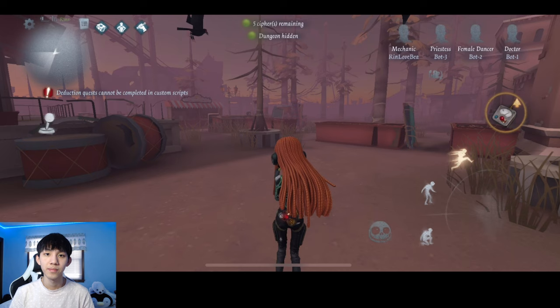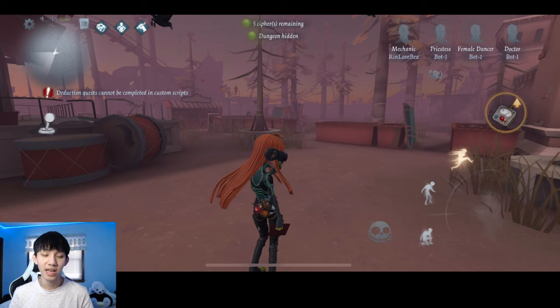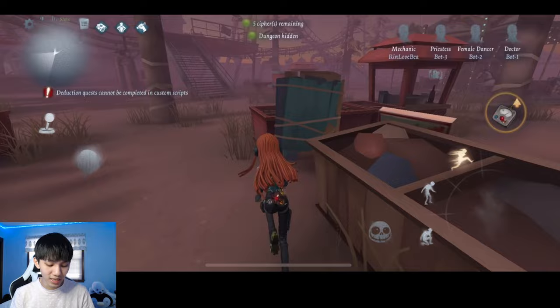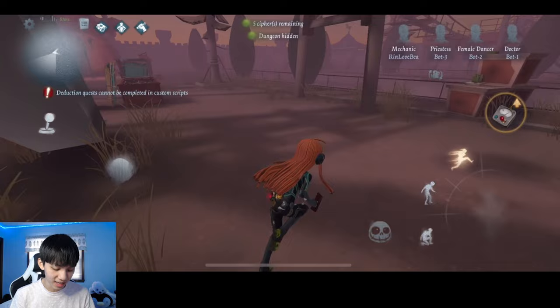The next and final map is Moonlit River Park. Moonlit River Park has five dungeon locations. Starting from the front gate, make your way to the middle of the map near the bridge. Your first dungeon location is actually next to a slide. Make your way all the way to the middle of the bridge and find the slide right here. To the right side of the slide will be your first dungeon location.